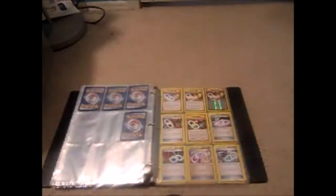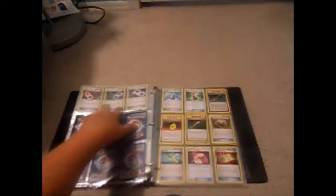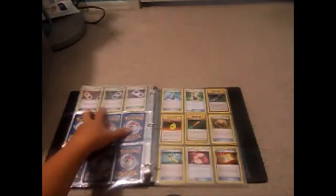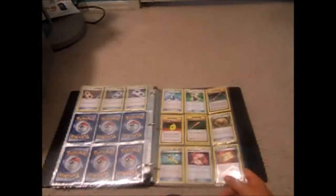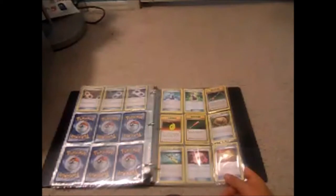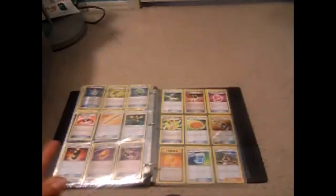It starts off with stadiums, then there are Spirit Links — Venusaur, Gyarados, and others. I have so many, but I really like that Pidgeot Spirit Link. Then there's Alakazam and Urban Tactician. Going into the item cards, there are Potions, Maintenance, and Psychic Memorandum — I don't really get the point of that one.